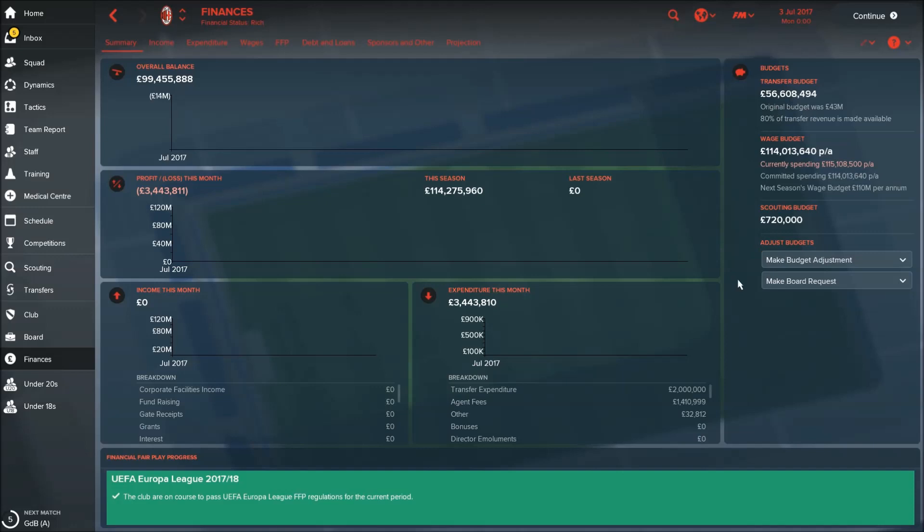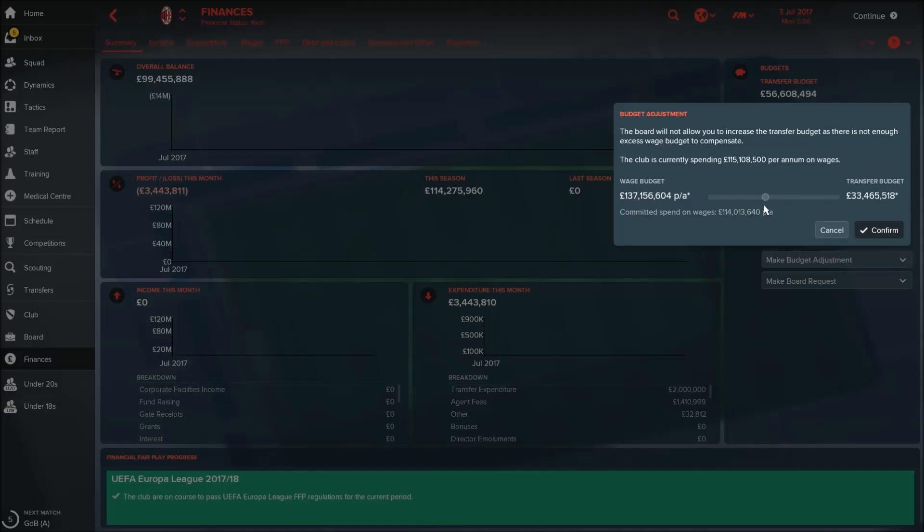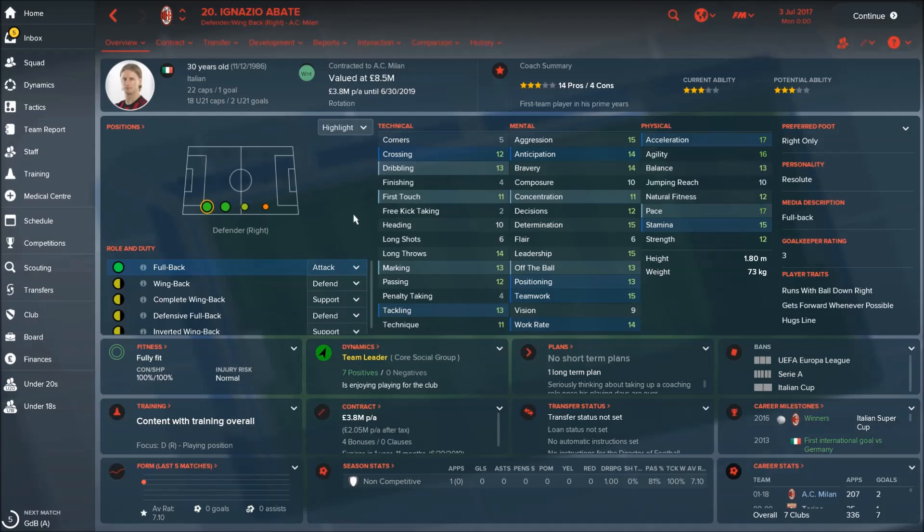Now let's check finances. We can see that finances are really great: transfer budget 56 million, wage budget — we are spending a little bit more than we have in our wage budget, but that's not a problem. We can always make a budget adjustment.